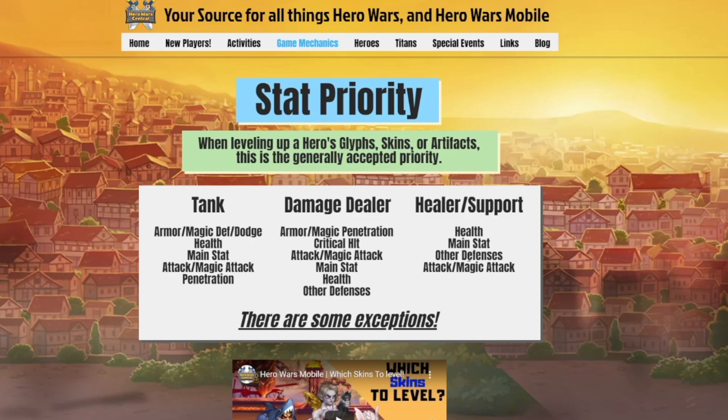Sometimes a hero like Celeste is going to be more of a damage dealer in your team; sometimes she's going to be more of a healer. That's just an example — there are a lot of exceptions given a team. But if you're curious, this is a nice breakdown for it, and it applies to skins and artifacts as well as glyphs.